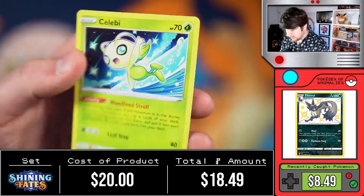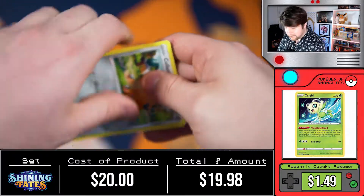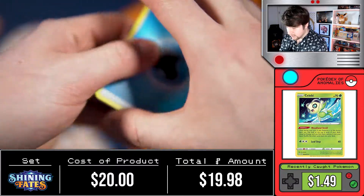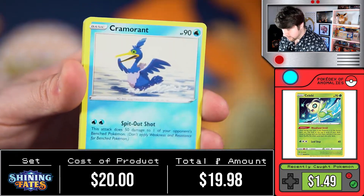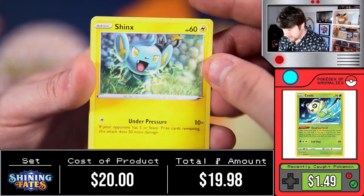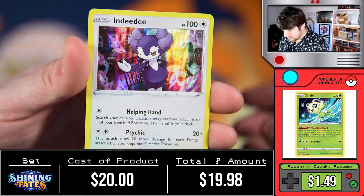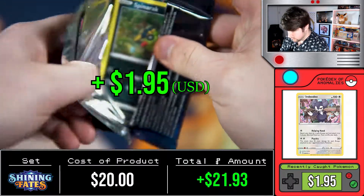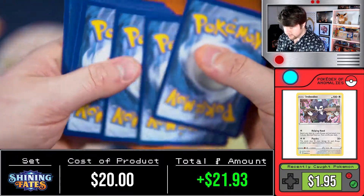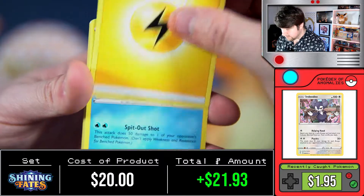We have Eevee followed by a Celebi again. This box - I think this was one of the ones I paid for at another store - they charged me $45 for this box. That is so disgusting. I better get some pulls that equal $45 because that was an overcharge. Guys, do not pay that - just wait around, there's going to be more Shining Fates coming out. We're gonna be able to get our hands on more soon enough. So we got a Flossy plus Indeedee, and two packs left.